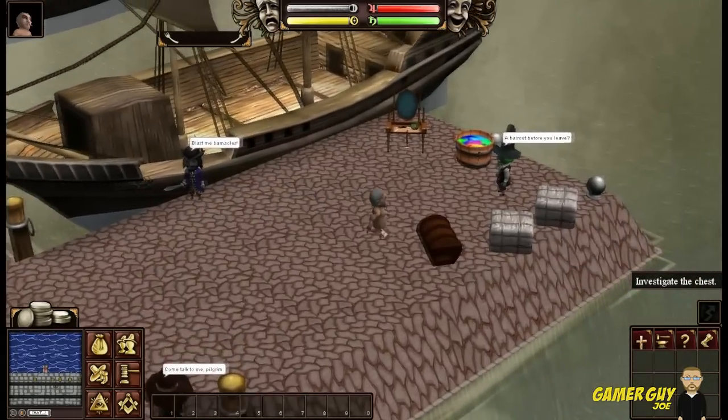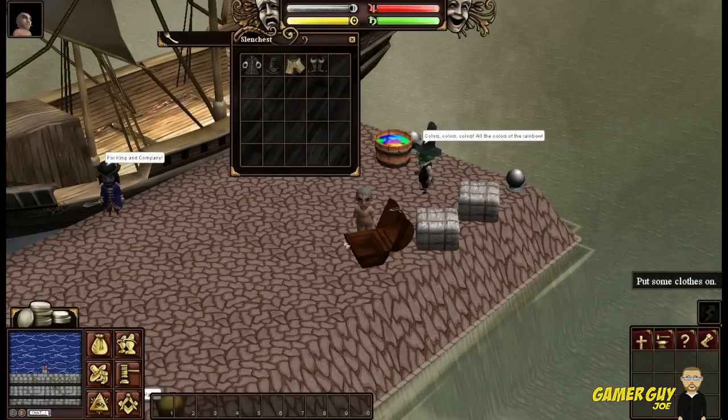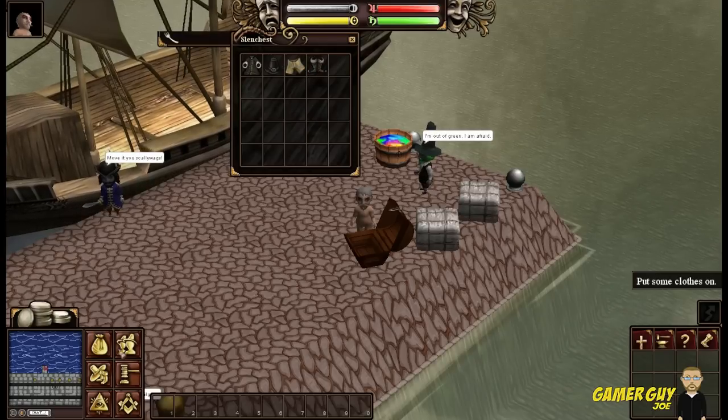Investigate the chest. Alright, let's investigate. What do we got? We got some hats, a robe, some brown pants, and some adventure boots. So do we got an inventory? Press alt for inventory.